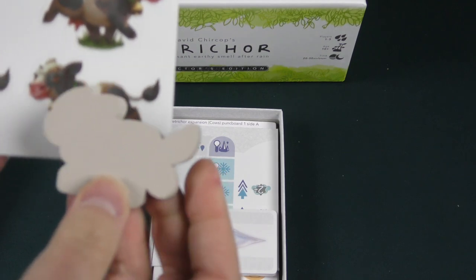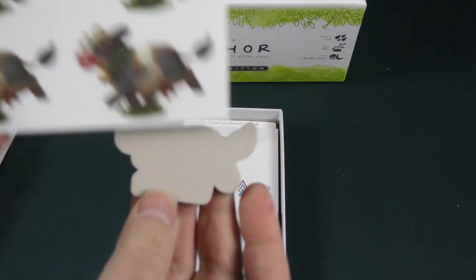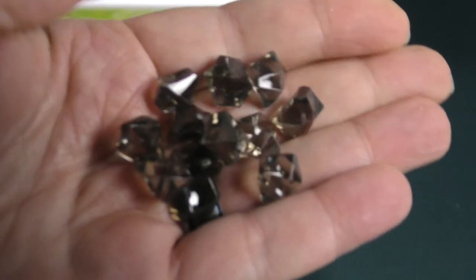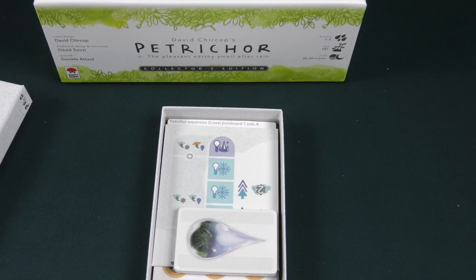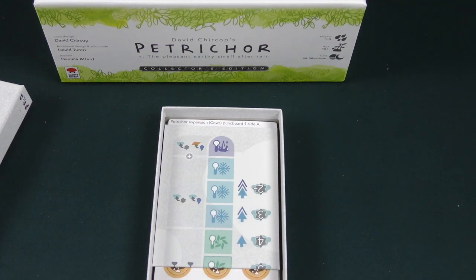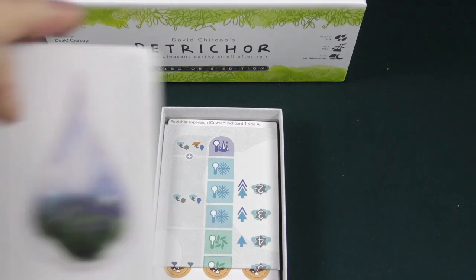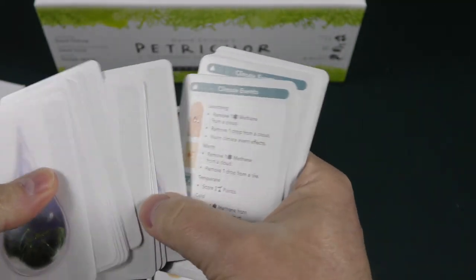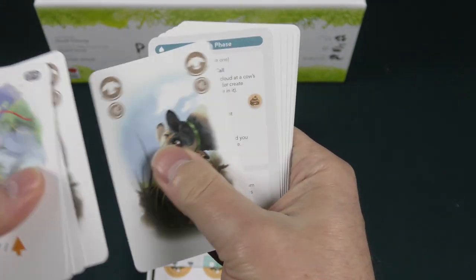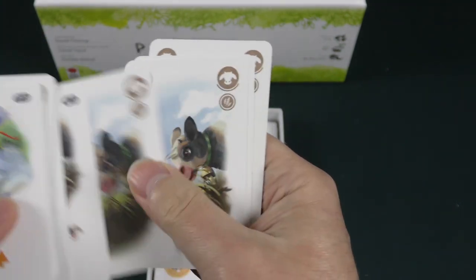Here are our cows — we're going to put stickers on them. Very, very cute. Let's take a look at the cards here. The familiar card backs if you've played the game. You can see the art on those cards, and there are some player aid cards mixed in there as well.